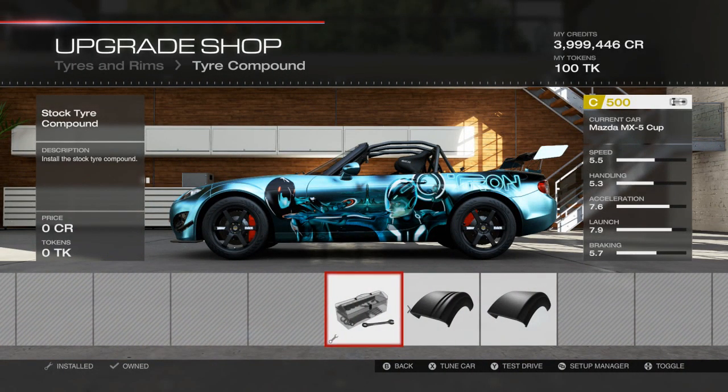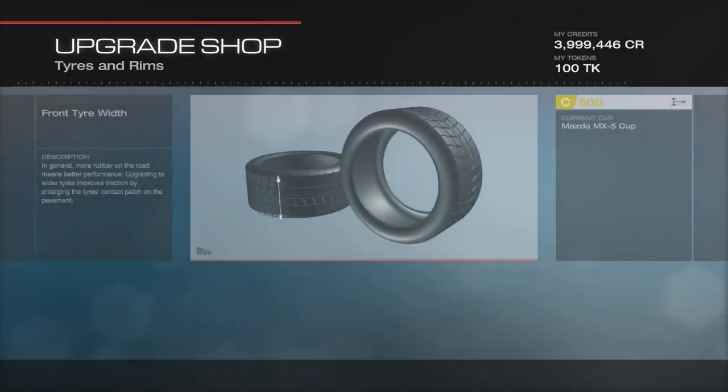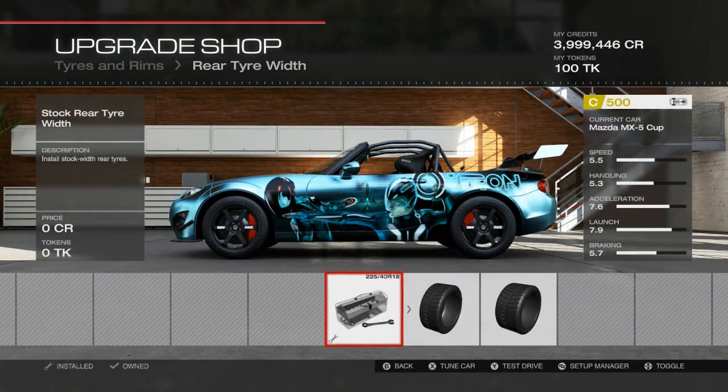Tyre-wise, in C class it's very rare that you need to upgrade the tyres at all. In B class most of the faster cars have either stock tyres or the first or second option — it's very rare you need race tyres unless you are building a grip car, which I like to do. I like to overtake people in the bends rather than just waiting to get on the straight. For this one we've gone with the stock tyre compound and I haven't upgraded the tyre widths either.